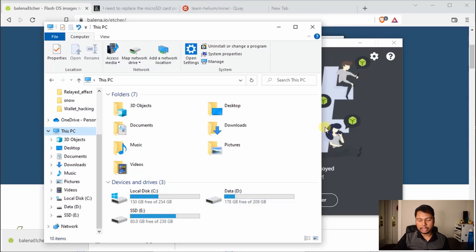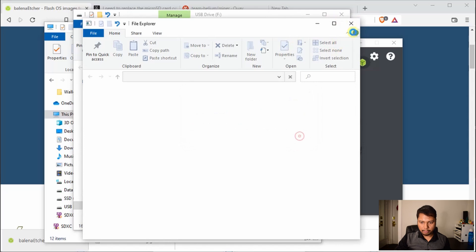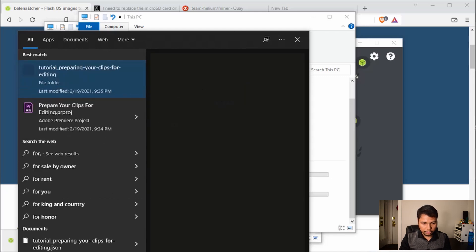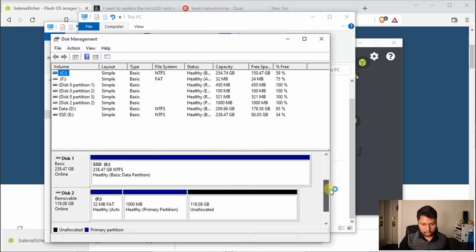I'll reinsert it to show you that flashing is completed. A bunch of things pop up because some partitions are not recognized by the Windows system. You can see there is a drive labeled ESB with 32 MB and then an SDXC drive. To check what the partition looks like, go to the partition manager — you can see a FAT system with 32 MB primary, then a 1000 MB partition, and then some unallocated space. You don't need to check all this — I'm just showing you. Basically the card is ready for mounting.